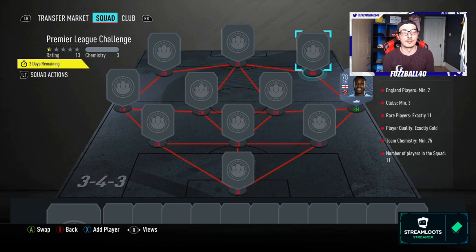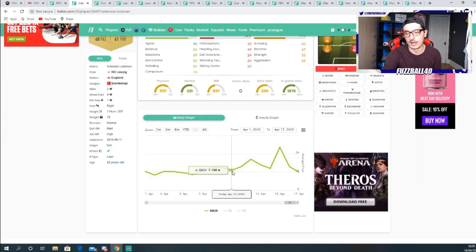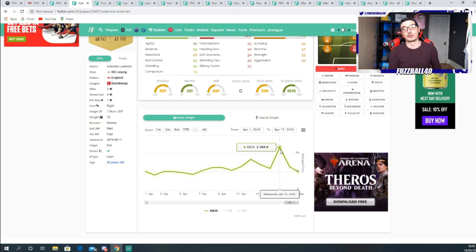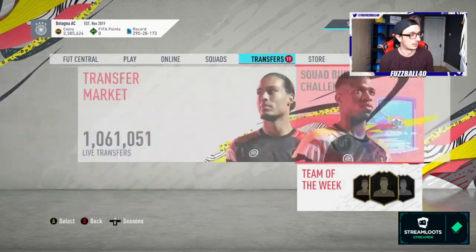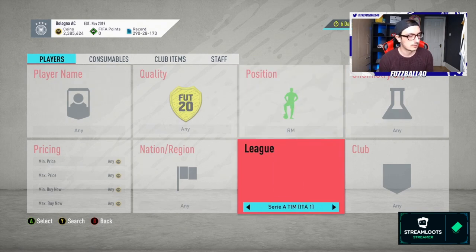Go and snap these players up right now and make coins from them. Sometimes the SBCs require major league and major nation combinations — so a German from the Bundesliga or a Spanish player from La Liga will be the ones that make bank. But sometimes off-league ones do too. The other day, Ademola Lookman — who is English from the Bundesliga — was at 1,200 coins. He got as high as 2,000-3,000; I was selling him consistently for 3K-plus as you saw in the video.